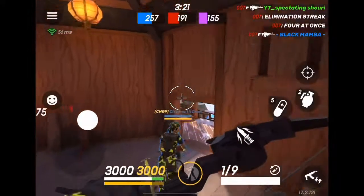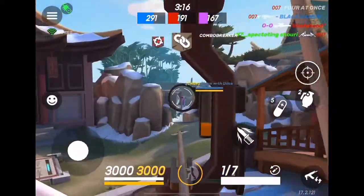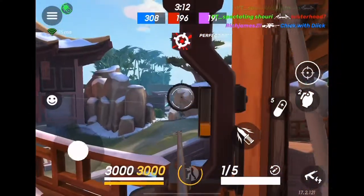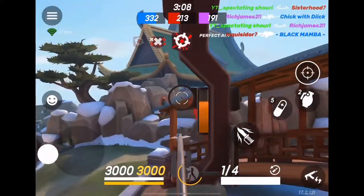Next is crossbow style sniping. By scoping the bow, you increase the power meter and its max damage. If you do it all the way, it will do the same damage as a crossbow. If you do it about halfway, you can kill them with two shots. It's the most effective approach if you're out in the open.